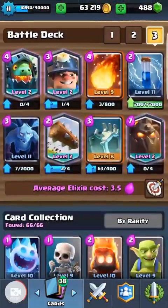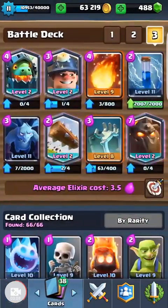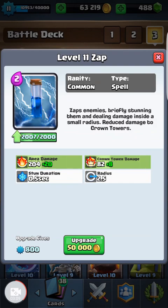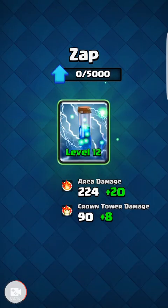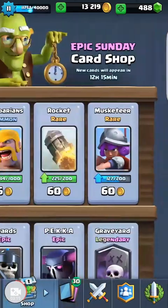Now that I have that, here's my choice: I can either get level 2 Graveyard, which I'm not really using, or I think I'm going to upgrade the Zap to level 12 to improve that ladder play game. So there you go — pretty stoked. Level 12 Zap. Got 13,000 gold left.